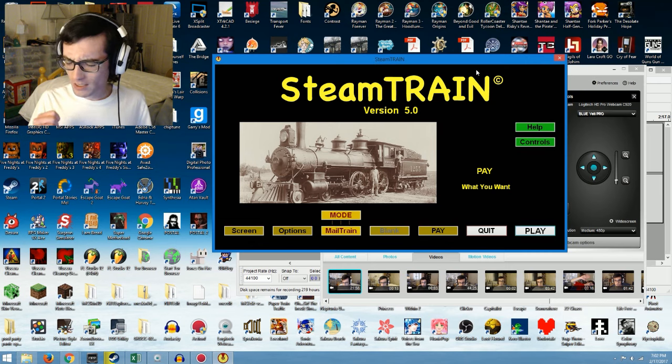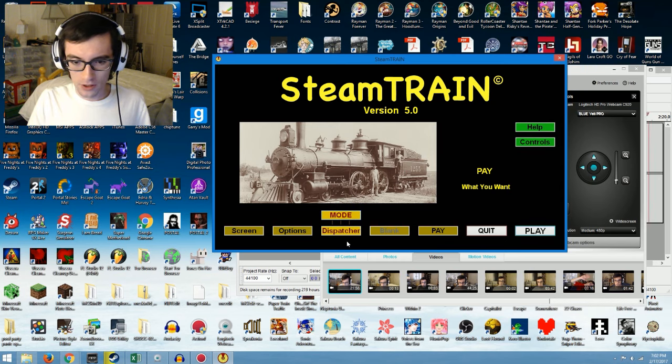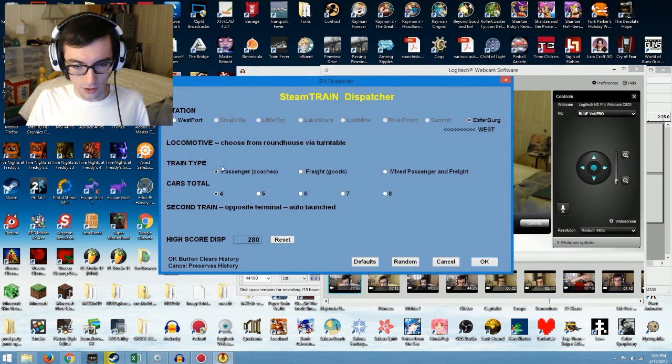One of the things I haven't done yet is Dispatcher Mode, at least in the way it was supposed to be done. So we're just going to take a look over here at some of the configurations. We'll want to start on the west side, and the best way to make this not last forever is to go downhill to Westport instead of heading uphill from Westport to Esterberg.